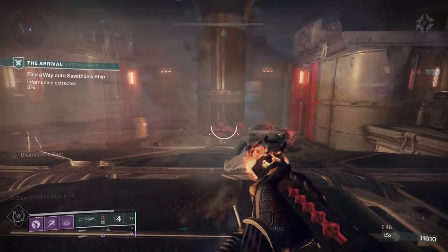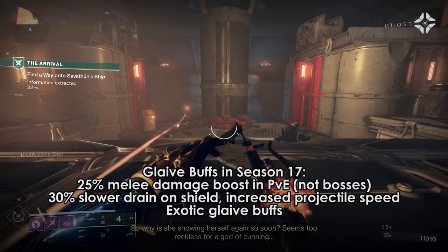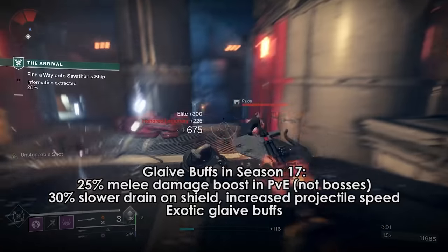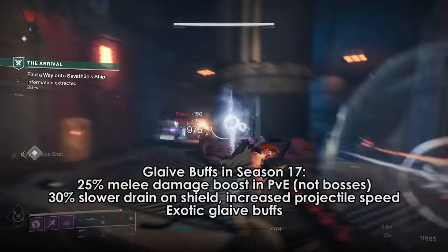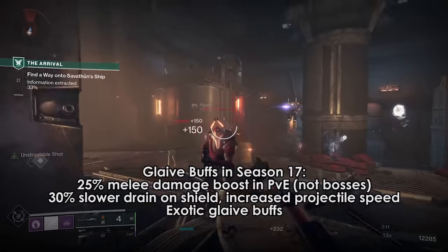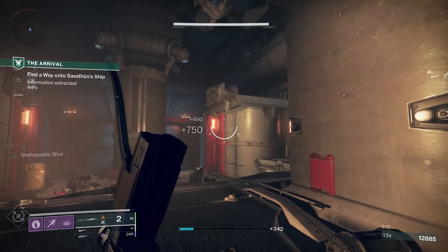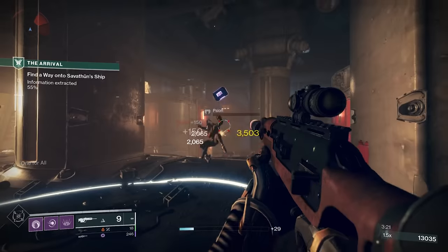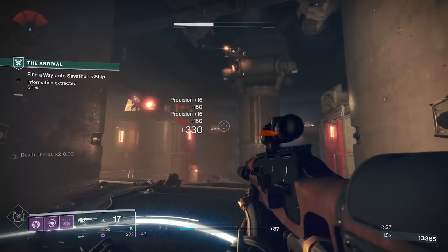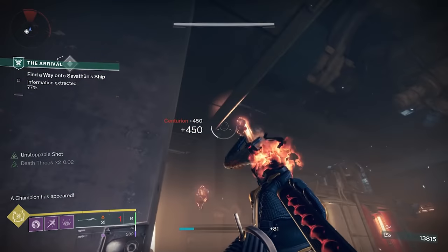Rampage x3 on melee hits? That's not happening. In Season 17, melee damage is going to be increased by 25% against PvE enemies, but not bosses or vehicles. Shield drain speed has been reduced by 30%, and projectile speed has been increased based on your range stat. At 0 range it'll be 60mps, double from current; at max range, 100mps up from 80. The exotic glaives are also now buffed. The Titan bubble will give Void Overshield and Helm of Saint 14 will work for enemies in the bubble. The Warlock healing turret orbs move a lot faster, and the Hunter Glaive had the damage of the wave detonation tripled and the amount of enemies it could hit doubled from 4 to 8.